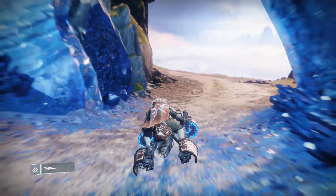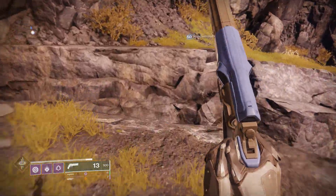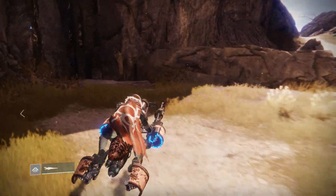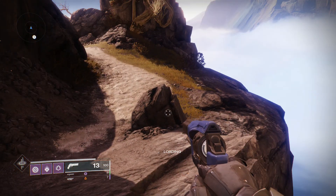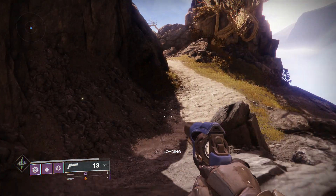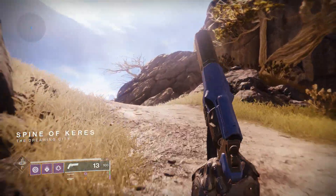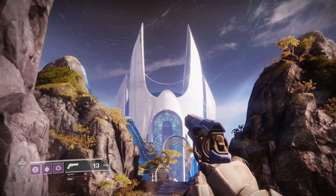Stay on the left-hand side. We're going to have to get off our sparrows at some point, but we'll hop on another one and try to go as quickly as possible. You need to go to the destination called Spine of Keres, and keep running because unfortunately you cannot spawn a sparrow there. You'll come upon what I'm pretty sure is a watchtower up ahead.